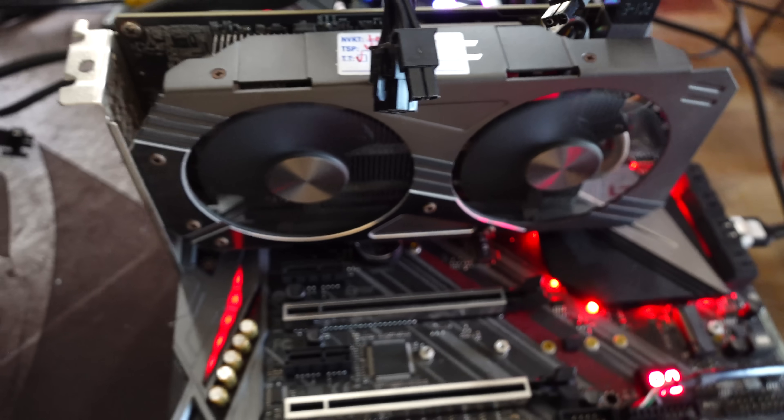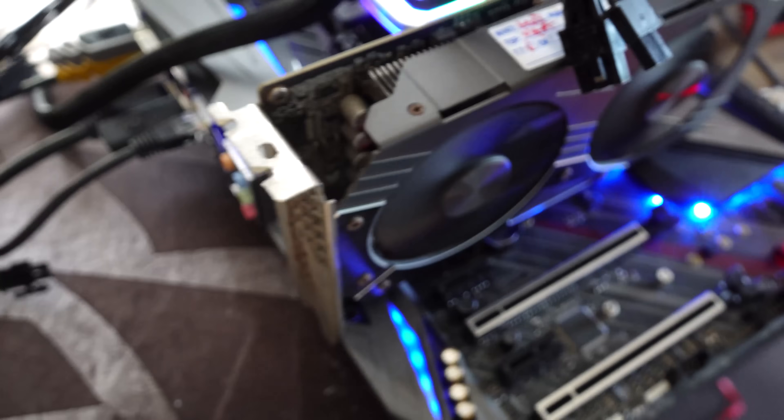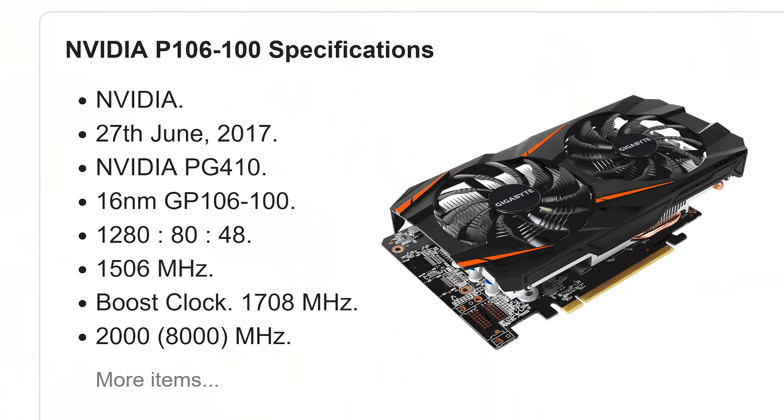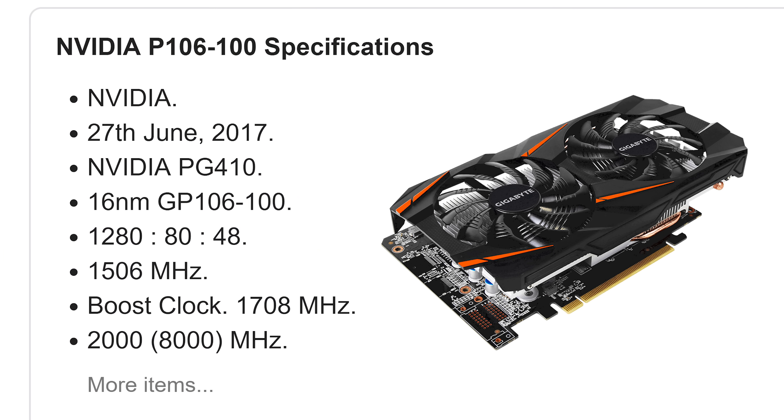Welcome back to Tech Yes City. Right here I have a Zotac P106 mining graphics card with no display outputs. It's got six gigabytes of GDDR5 memory and the same die as a GTX 1060 6 gigabyte with 1280 stream processors. However, there is a big difference - this doesn't support DirectX 12 and it also doesn't have PCIe 3.0 support built in.